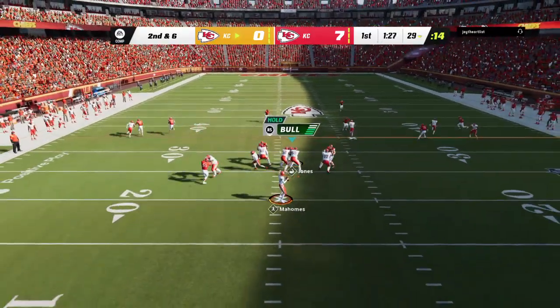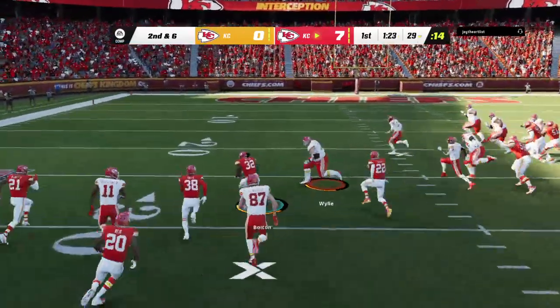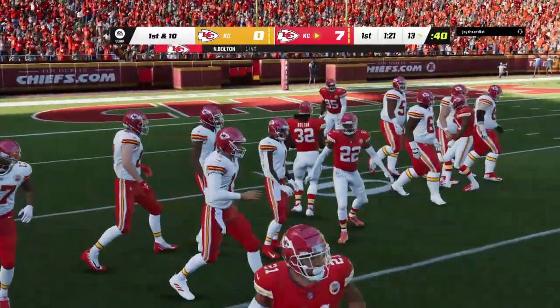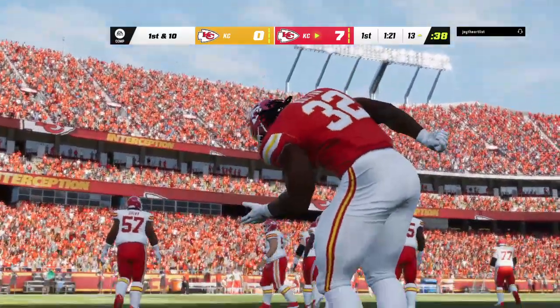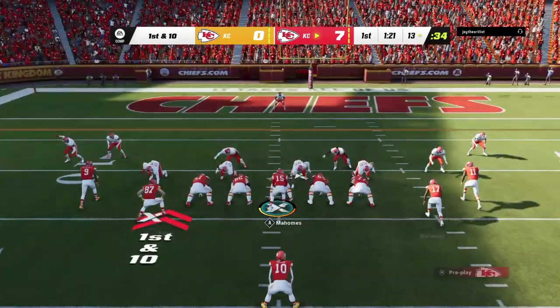From the 29, Mahomes — looking for Kelsey there, but it's intercepted! Picked off by Nick Bolton, and the Chiefs are going to take possession of the football. He's just trying to throw this ball into the hole in the zone, but those windows can open and close quickly, especially in the middle of the field. So if the timing's not right, we'll see interceptions like that one right there.